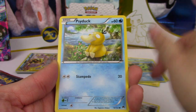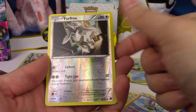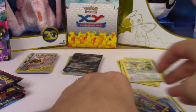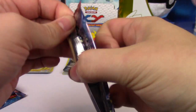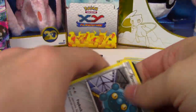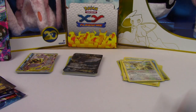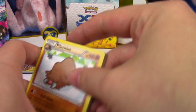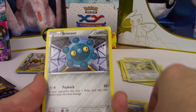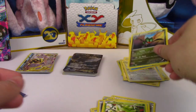Breakpoint: Furfrou, Psyduck, Gible, Skrelp, Slowpoke, Palpitoad, Psychic's Third Eye, Sigilyph, Furfrou, Raticate. Not the best there. Breakthrough - come on. I keep messing up the names of these sets. Piloswine, Brakesen, Assault Vest, Bronzor, Chespin, Piplup, Noibat, Chespin again, Seaking, Noivern Regular Rare.